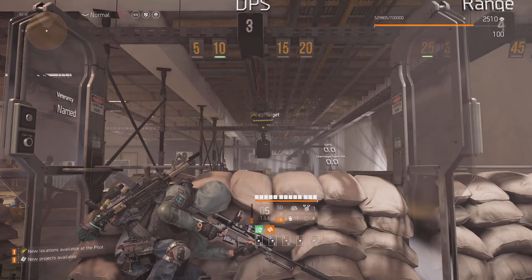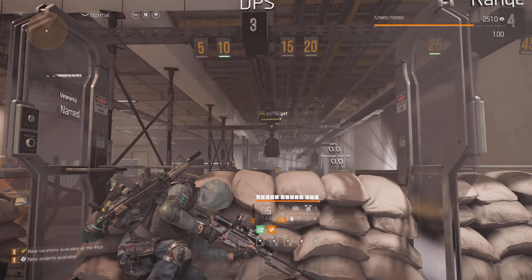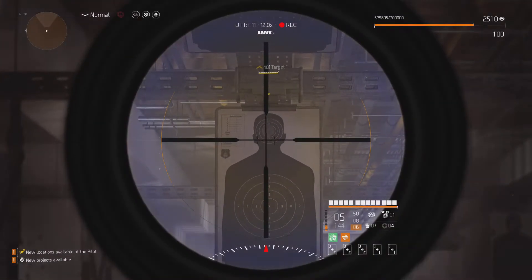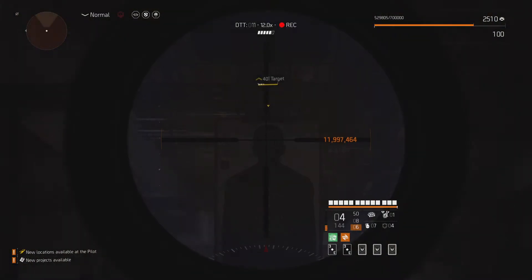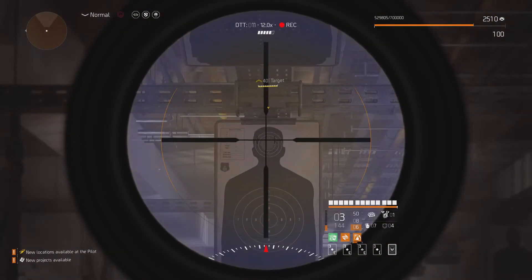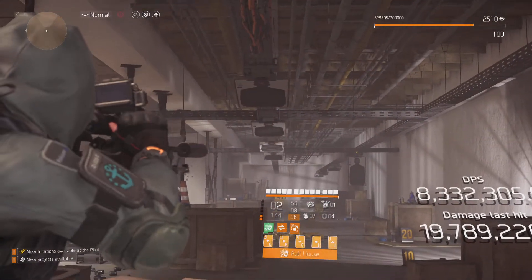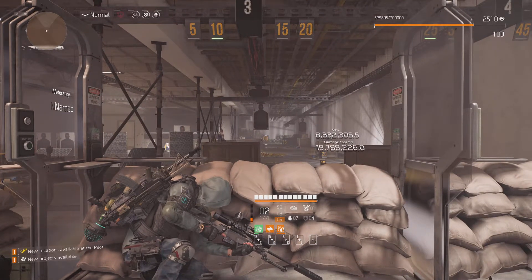I'm going to do a test against a named enemy — even though it says Normal in the top left, it is set to Heroic as I changed the settings outside. I'll scope in and do a headshot with the Nemesis. I got a two-shot there, but if I do this right I can one-shot for 19.7 million damage.